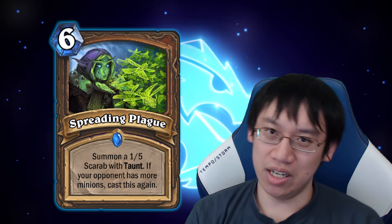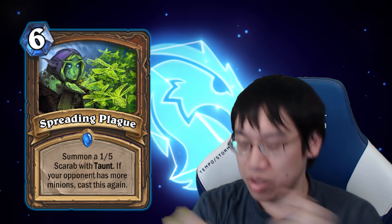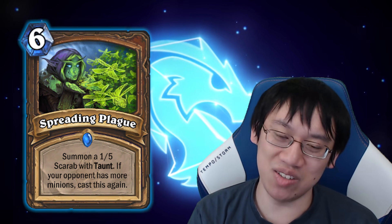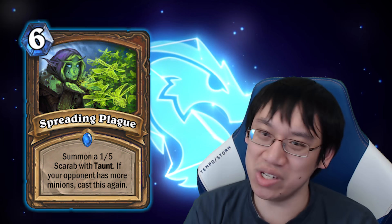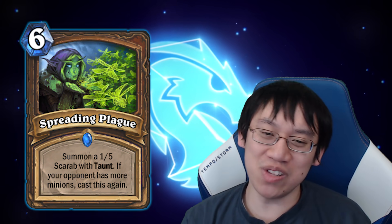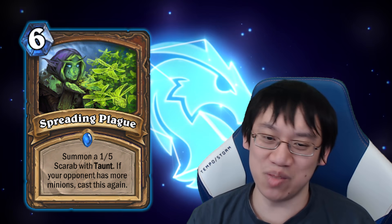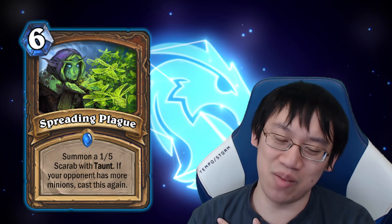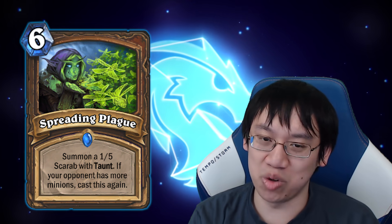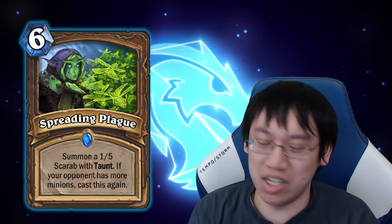Now onto the class cards rotating out from Year of the Mammoth. Starting with Druid, it's Spreading Plague. There's a little debate between Spreading Plague and Ultimate Infestation, but Spreading Plague is ultimately the thing that gets Druid to Ultimate Infestation. It turns out 6 mana creating 5/30 worth of taunt value is a lot — two is okay, three is really good, six of those and you've almost won the game. Spreading Plague bolstered Druid's weakness against wide boards, acting as a punish to big wide boards.